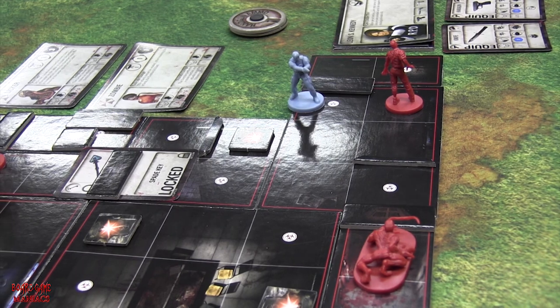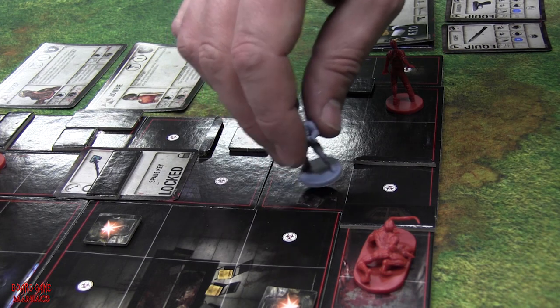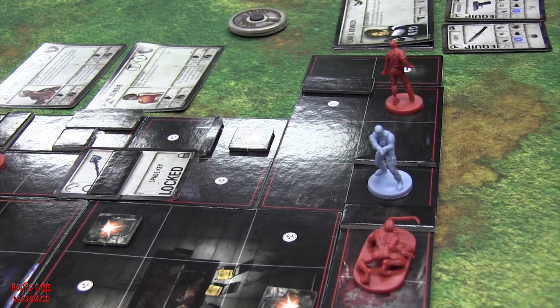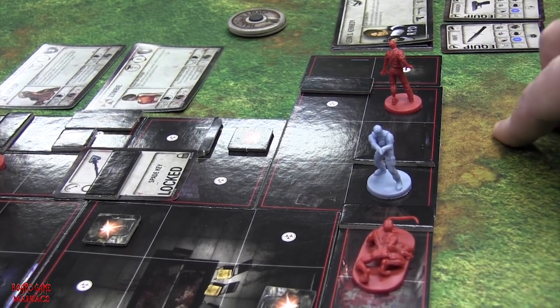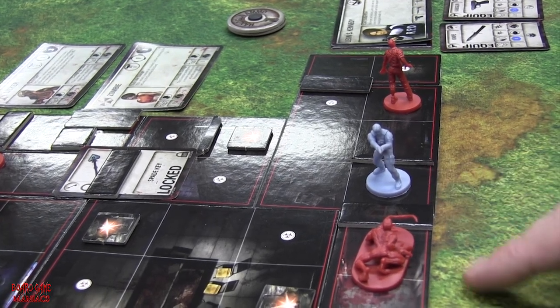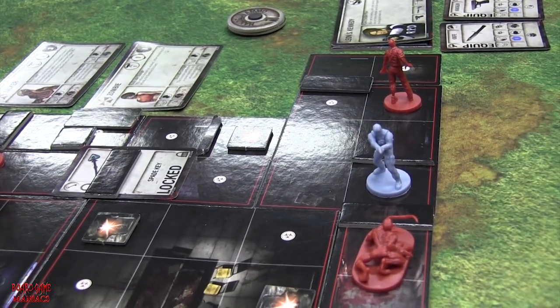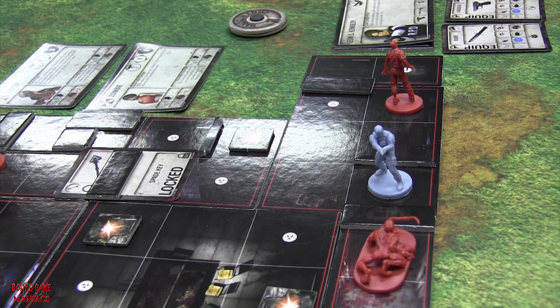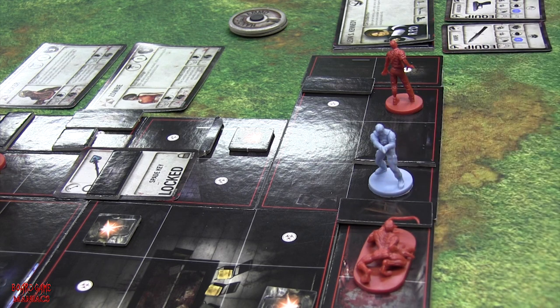Round 2 for Leon. He's going one, two, three. He has one more action left — to open this door, because he completely bypassed this zombie here. He's not supposed to know the licker is behind the other door — this is inside the police department, walls and doors — so he doesn't know. For his fourth action he is just going to open the door.